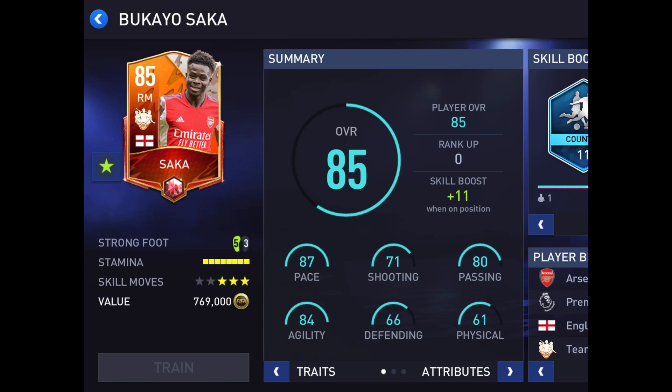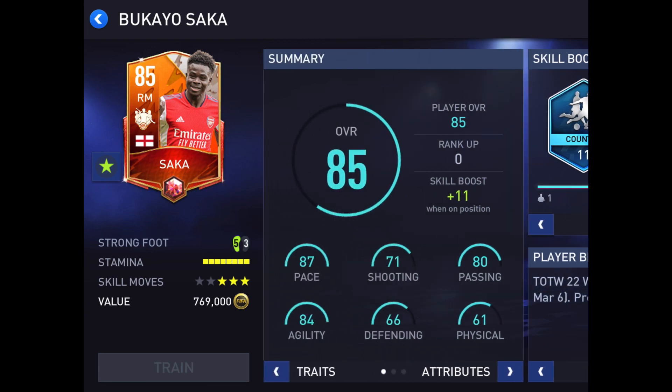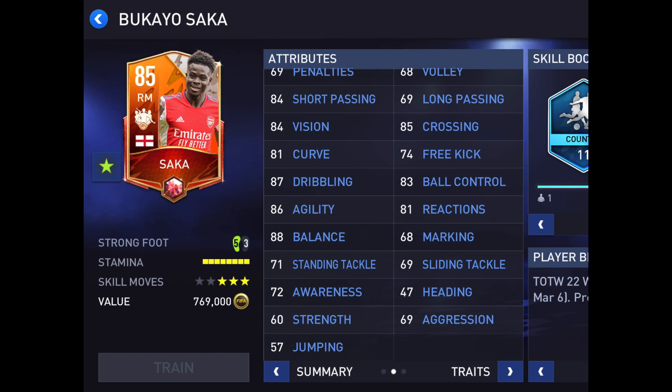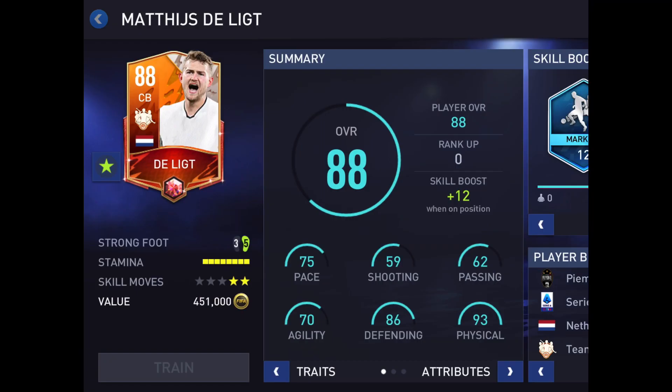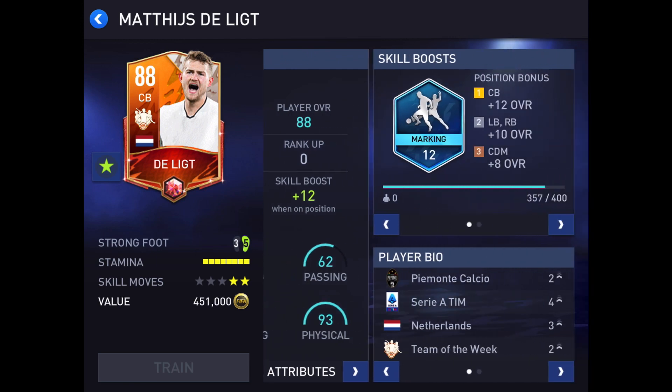Here we got Saka — 80 passing, Arsenal week seven starter, February 27th through March 6th. He does have some nice stats on him. I wouldn't say they're the best — if I were to use right wings in the mix I would have totally picked a right wing, but I was going to pick a right mid to go with the formation I have. So he's a right mid.